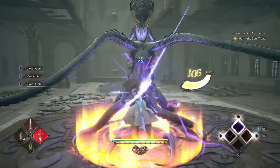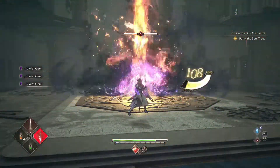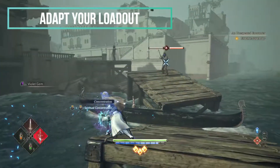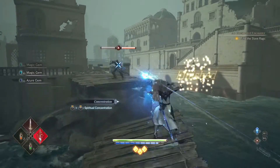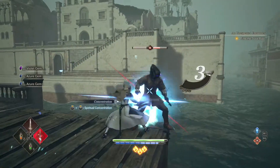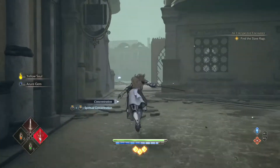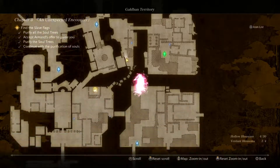In Valkyrie Elysium, there's no need to scan your opponents to identify their weaknesses — they are displayed on screen. So for example, an enemy may take more damage from a regular sword than from a rapier. Or maybe you're in a more flexible situation, allowing you to use a weapon that, while not the best against one enemy, will be good against an enemy right beside it. Remember, the battlefield always changes.